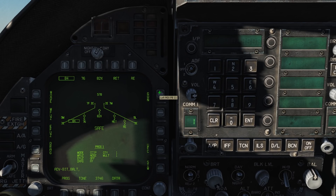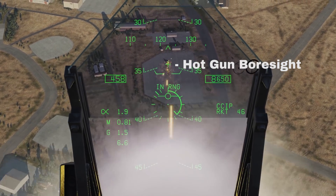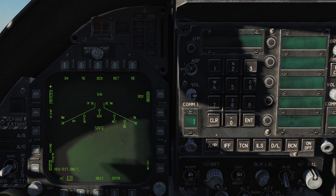Gun enables the gun for operation. If pressed whilst a weapon is already selected on the top row, hot gun mode is enabled — this will show a boresighted gun cross on the HUD. Pulling the trigger will allow you to fire the gun whilst weapons release will fire your selected weapon. If you press the gun button with no other weapon selected, you will enable the CCIP gunsight on the HUD for more accurate strafing runs, along with additional gun programming options — CCIP or MAN manual delivery modes. You can also select the M50 or PGU round type depending on what's been loaded, which affects the CCIP calculation. Leave this on PGU unless you've loaded M50 rounds, currently not implemented.